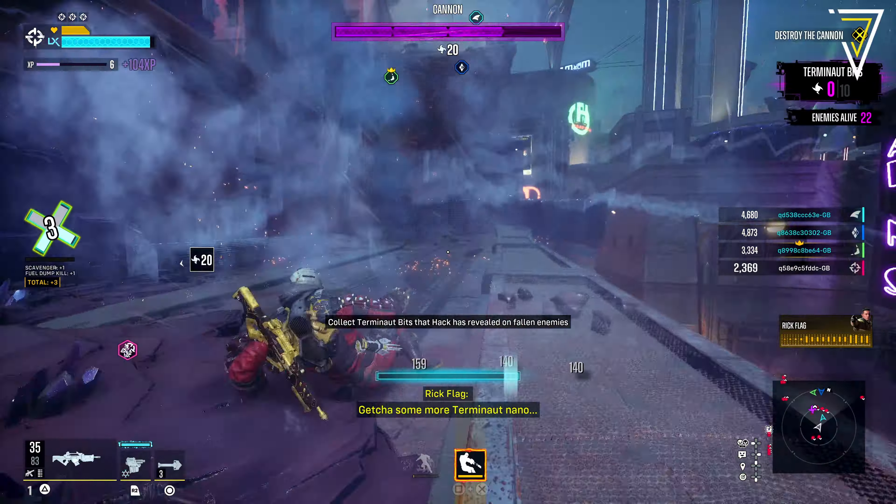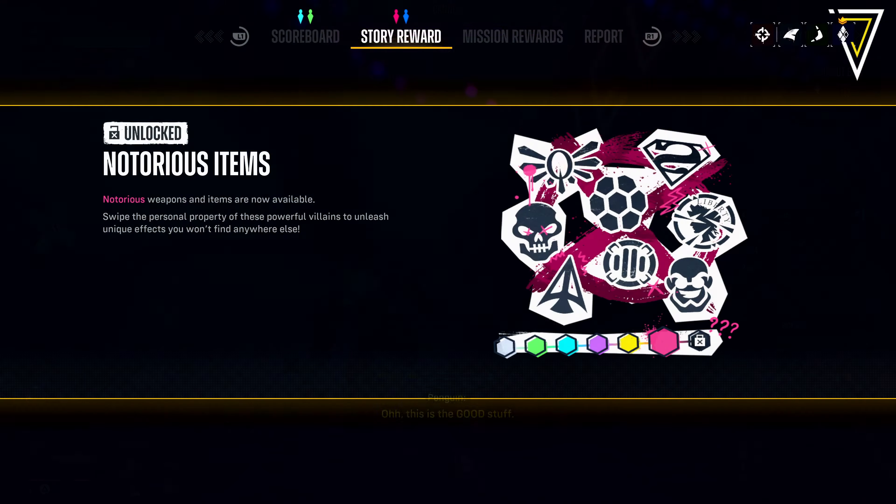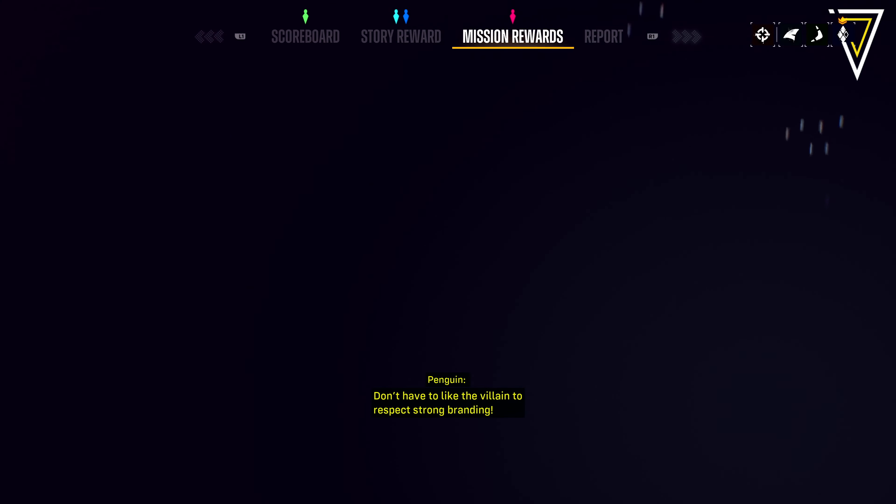Equipping both pieces unlocks both bonus traits. For Lex Corp, this provides +50% damage to brute enemies, and the two-piece bonus allows critical hits to generate 1% Suicide Strike resource. Traversal attacks deal 50% less damage but have a 100% chance to electrify all enemies hit. As for Penguin's infamy set, it also has a two-piece bonus.